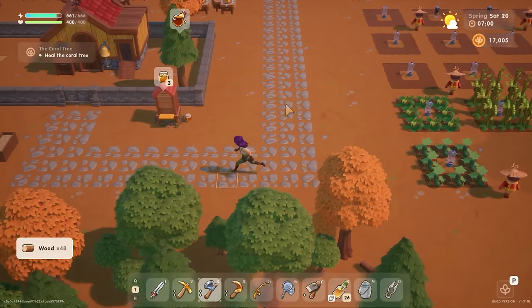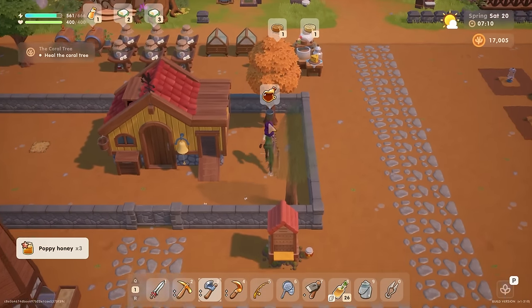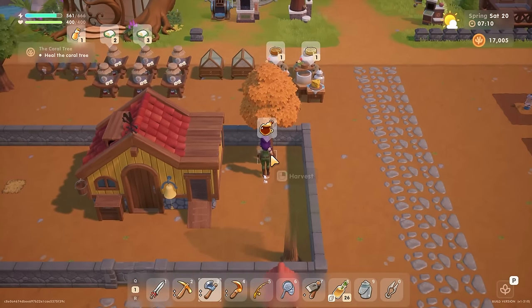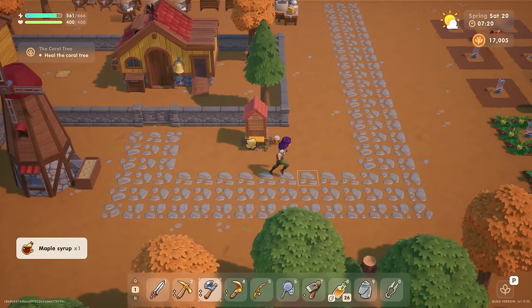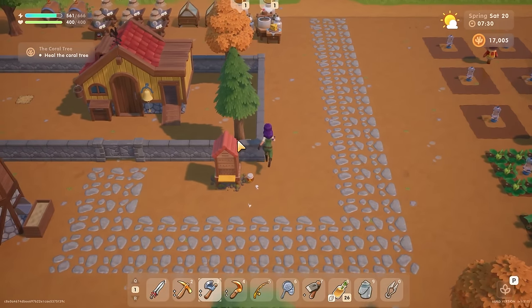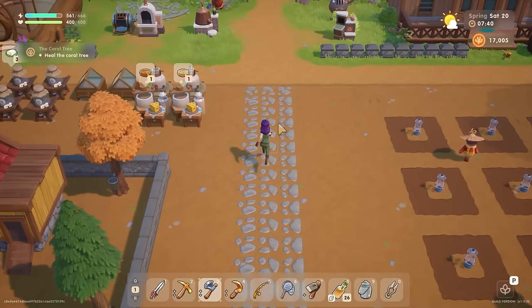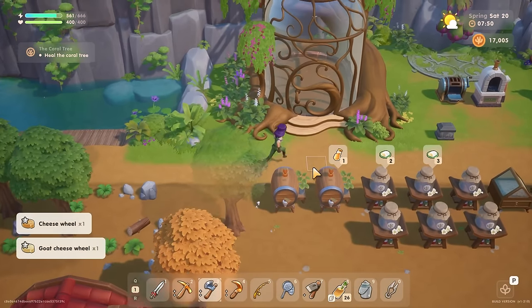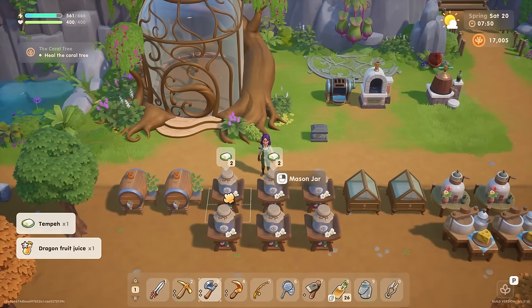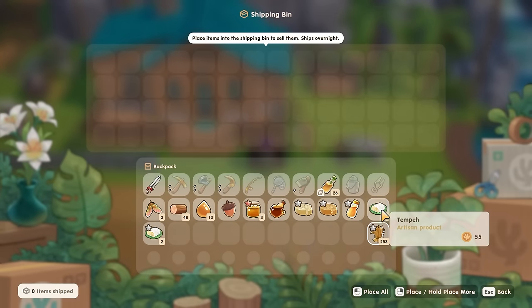I'll grab this honey. The reload did sort the honey out — I was getting really frustrated with that last episode. Apparently you only need to go back to the menu screen. This happens with beehives, sometimes solar panels, and some kinds of barrels — anything that takes a long time can get stuck. Right, I'll put these away, go see my animals, and then we'll make these traps.